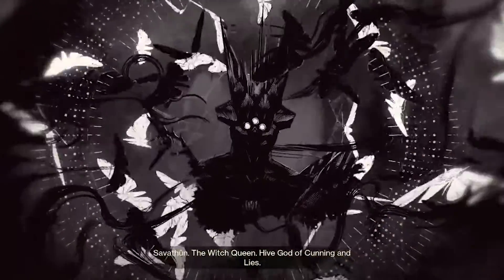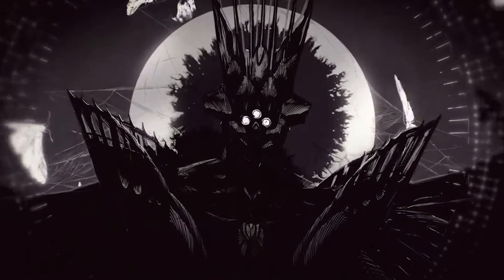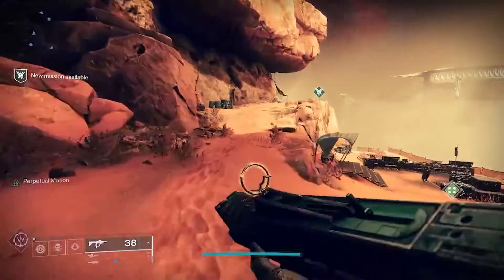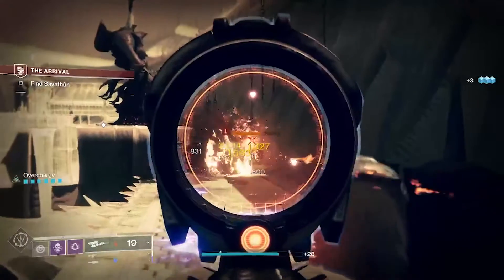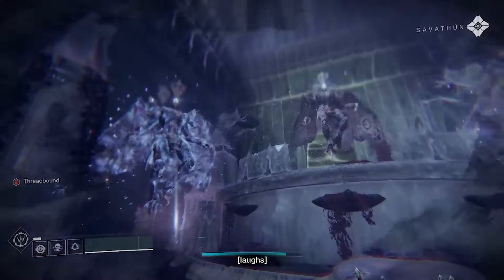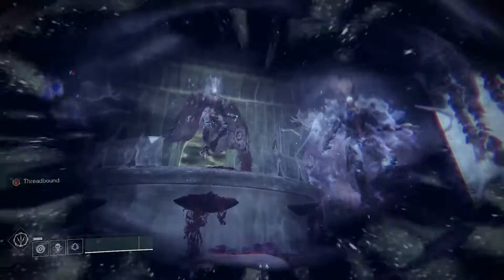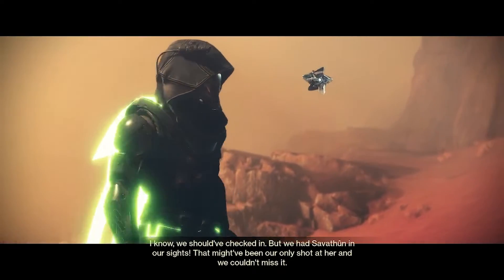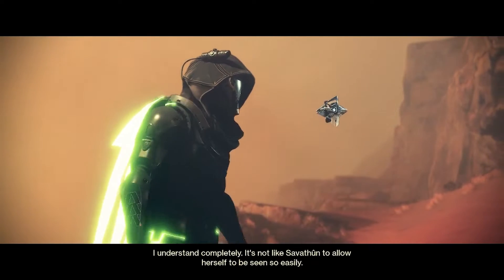The main story of this expansion follows Savathun, who has been teased ever since the launch of Destiny 2, and even some parts of Destiny 1. Mars has come back in some form or fashion, along with Savathun's throne world, which is where a majority of this campaign takes place. She's come into the possession of the powers of the light. The main premise of the story is we snoop around Savathun's throne world, gather information, and later take her down, as she warns us about the next enemy to come in the next year or two of Destiny.